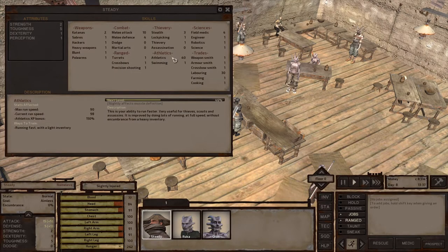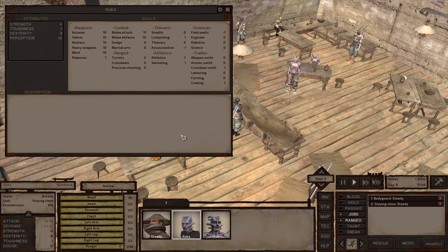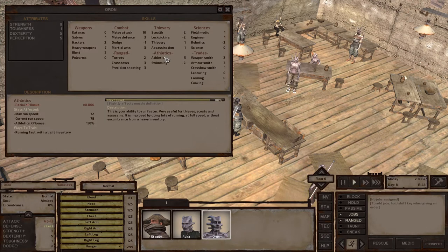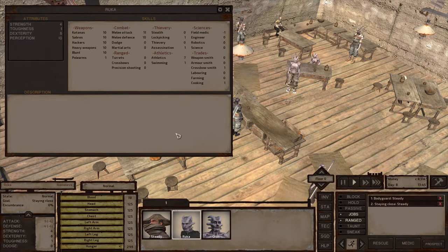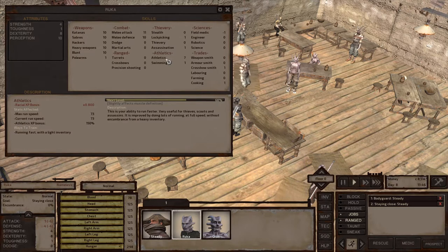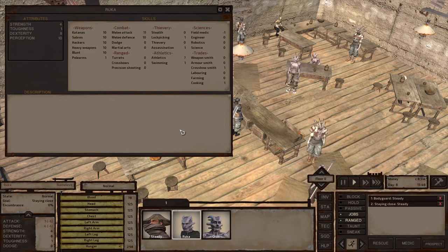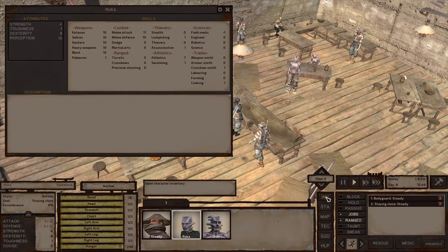My athletics, after all the running around I've been doing, has gotten up to 40. Ruka? Seven. Orin? Five. Okay. Current run speed: 78 for me. Current run speed: 73 for them. Good God. What's holding them back? Oh, it's probably this giant, heavy-ass sword.